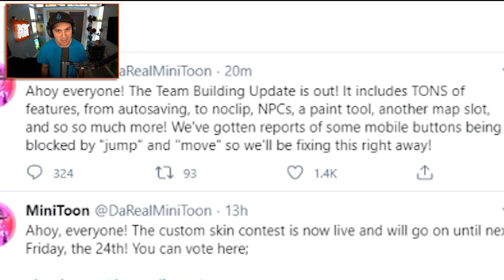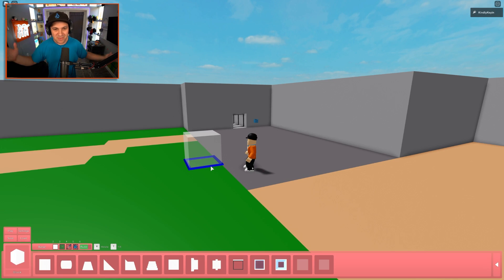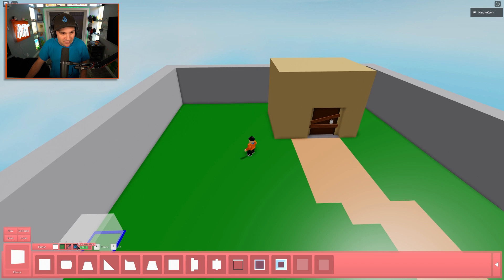Also, we've gotten reports of some mobile buttons being blocked by jump and move, so we'll be fixing this right away. So here we are in Piggy build mode. Let's go. Back in build mode in my very terrible map that I built when it first came out. I'm very excited to see what is new and what is different. We've got a paint mode now.